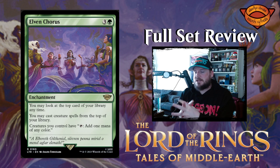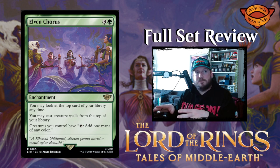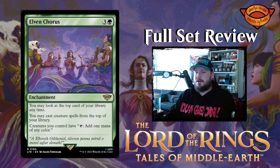Elven Chorus is up next — three and a green for an enchantment. Look at the top card of your library anytime. You may cast creature spells from the top of your library, and creatures you control have: tap to add one mana of any color. That is super powerful — a huge boon to play on turn two, three, or four depending on how quickly you're gaining mana. I like that a lot.